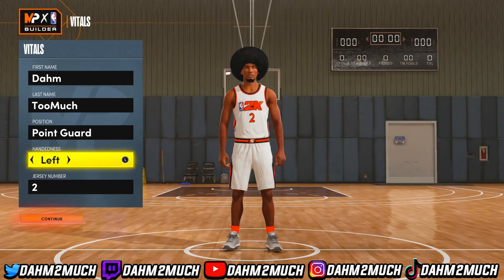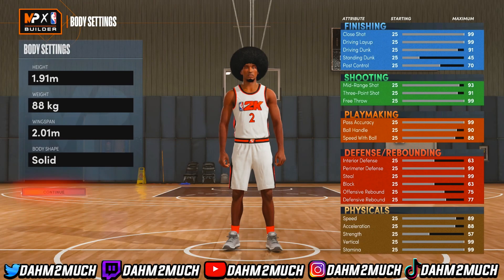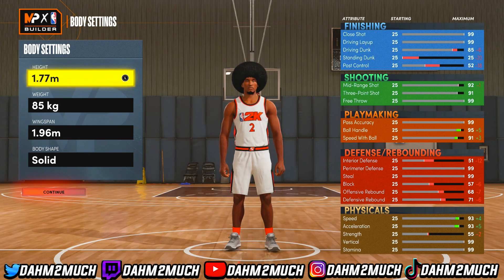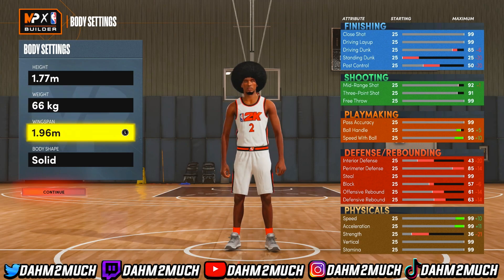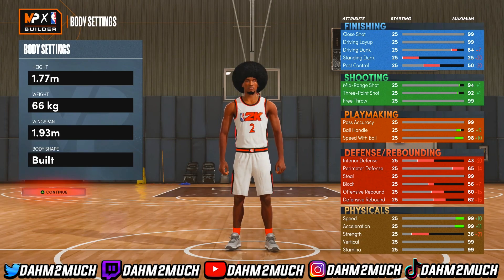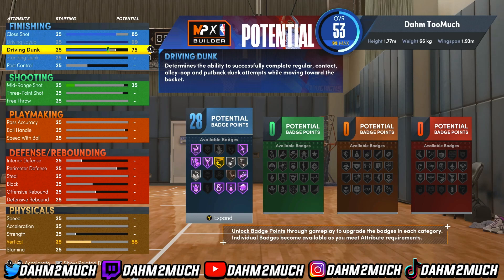The jersey number is preference — you don't have to follow what I put. But for my builds and my videos, we're putting him at number two. Now move over to the height, weight, and wings body settings. Put him at 1.77 for the height, take his weight to 66 kg, and put his wingspan at 1.93. For body shape it doesn't really matter — I'll just put mine at built.